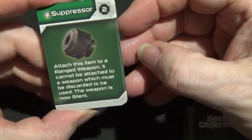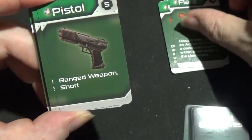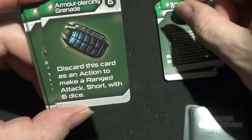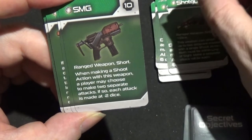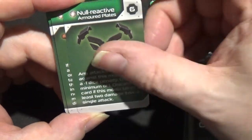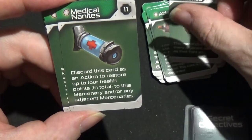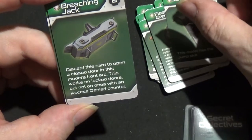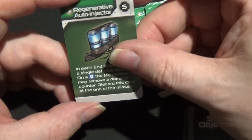And there we have the loot. We're looking at having a Suppressor, a Fler, a Pistol, Smoke Grenade, Armour Piercing Grenade, a Shotgun, an SMG, Null Reactive Armoured Plates, Ablative Gel, Advanced Battle HUD, Medical Nanites, Flashbang Grenade, a Jump Pack, Breaching Jack, Coms Jammer, Tactical Flashlights, Powered Body Glove, and a Regenerative Auto Injector.